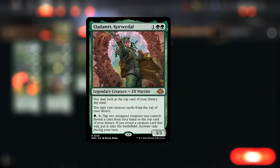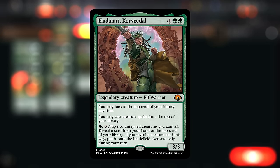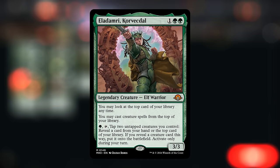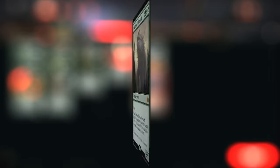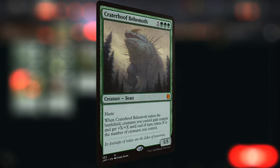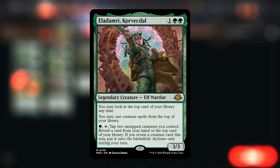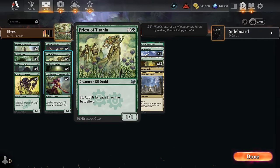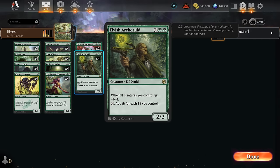The latest addition is Eladamri, a three mana 3/3 that replaces Realm Walker. We can cast any creatures off the top of our deck — not only elves — which is now relevant with Symbiote in the deck. Sometimes we can also put a creature from our hand onto the battlefield, which is probably more relevant if you're playing a build with Craterhoof Behemoth. This can be a nice card advantage engine, letting us play a bunch of elves the same turn, which takes full advantage of the mana from Priest and Arch Druid.